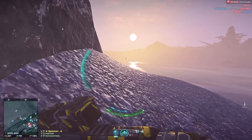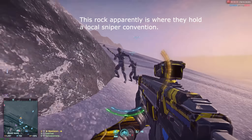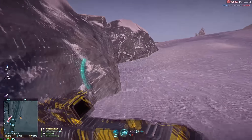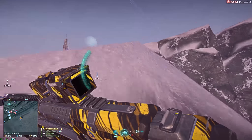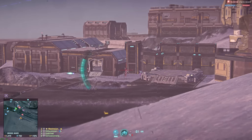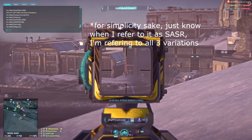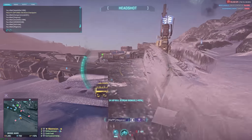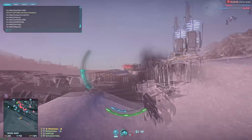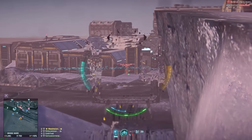This sniper rifle is so good that it has three different names. Over in the Vanu corner it is called the Ghost, the NC or New Conglomerate call it the Sasser, and the Terran Republic call it the TSAR-42. What this means is that all three factions get to use this exact same sniper rifle. It may look and sound a little different between the factions, but the stats are all the same.